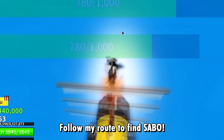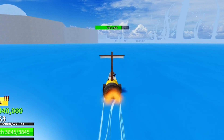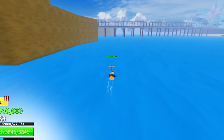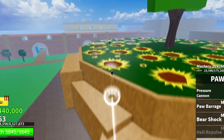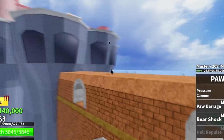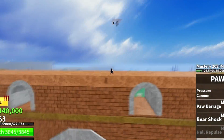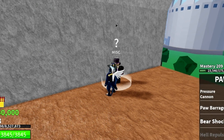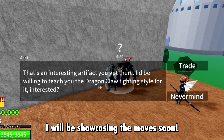Bring it to Saber. Follow my route to find Saber. Talk to him and you will receive the dragon claw fighting style. I'll be showcasing the moves soon.